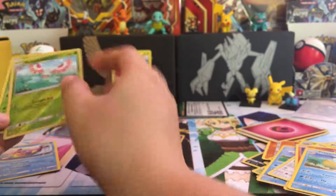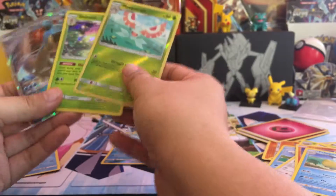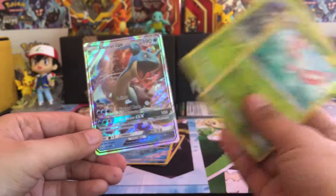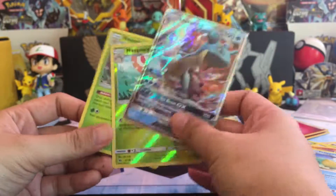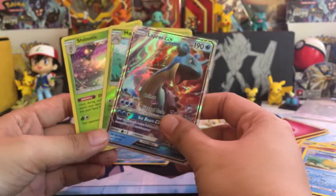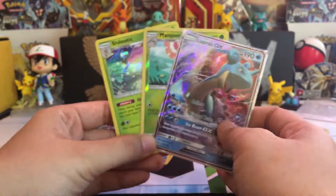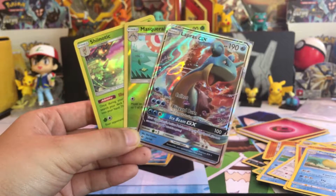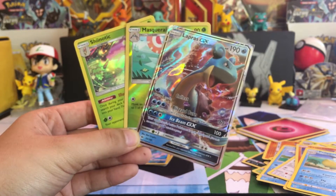So to show you all the pulls, this is what we have from the tri-pack. We have a GX Lapras, so that's fine, that's okay, that's good I guess. We'll work with what we need.